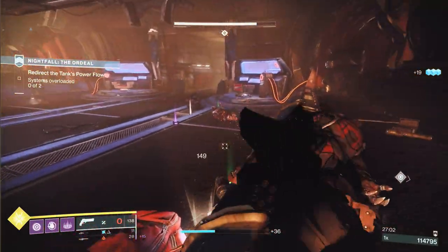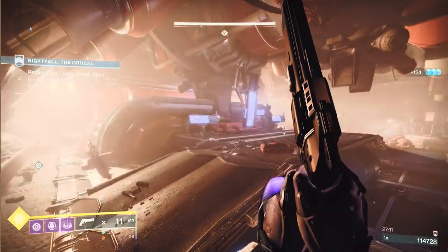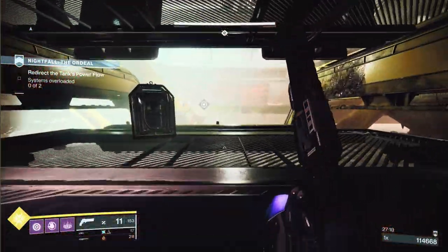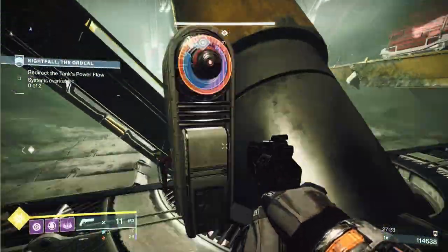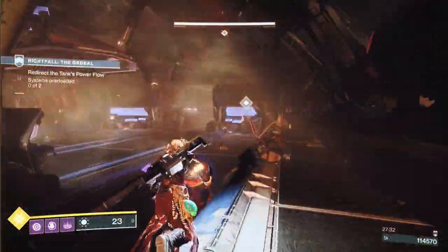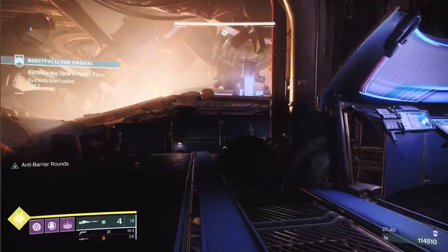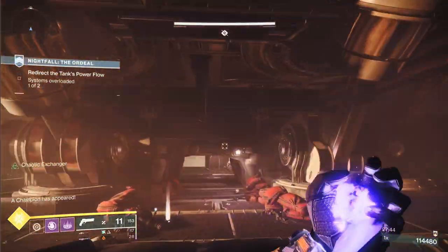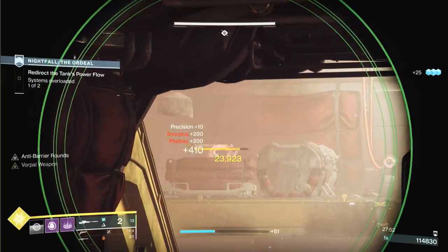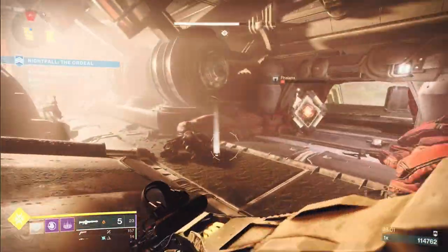I blow up a Warmind cell to get almost full health. My approach for taking out barriers: with the sniper I've got Triple Tap — three shots gives me one back, so I've effectively got two in the mag. I leave one shot in the mag regardless to take the shield down, then hopefully I've reloaded Xenophage; if not I switch to a half-empty Xenophage, put a couple of shots on the champion, switch back to the sniper, and the champion will eventually put his shield back up. In this area you've got a couple of champions on the other side.